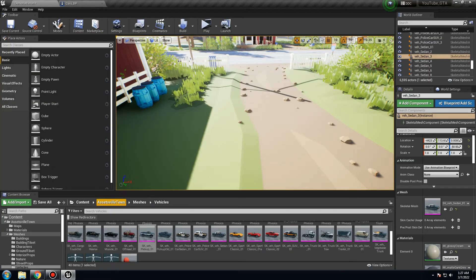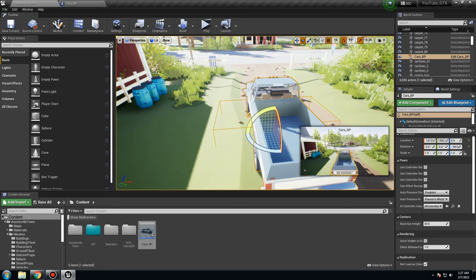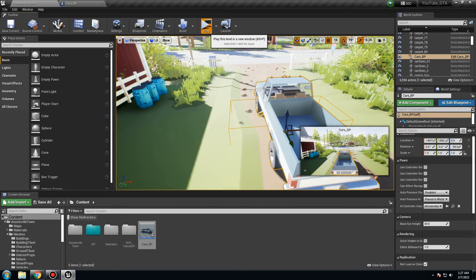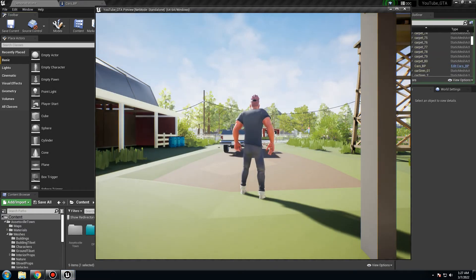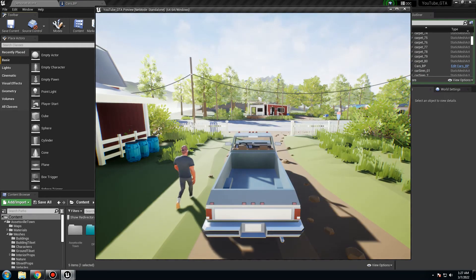Place the blueprint in the level. I'll position it facing the street. Press Play to test. When we overlap the door area, it should possess the car. We can't move yet because we haven't set up movement, but we already possess the car. There are a few things to fix though. First, the player is still visible outside. We'll need to hide them inside the car. Also, I don't want the car to be possessed just from overlapping — I want a button to open the door.